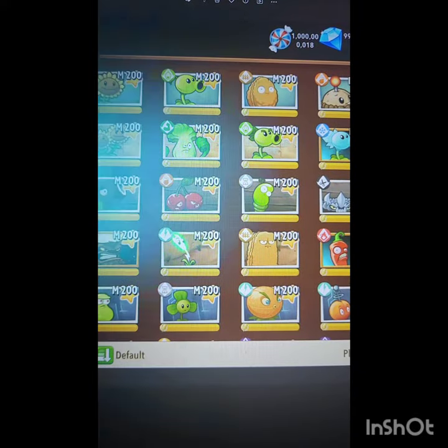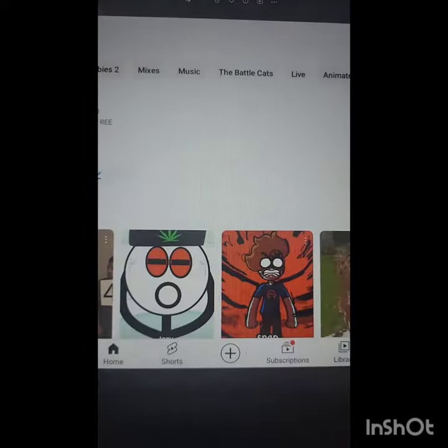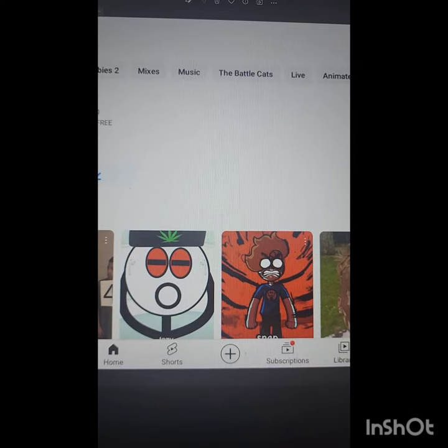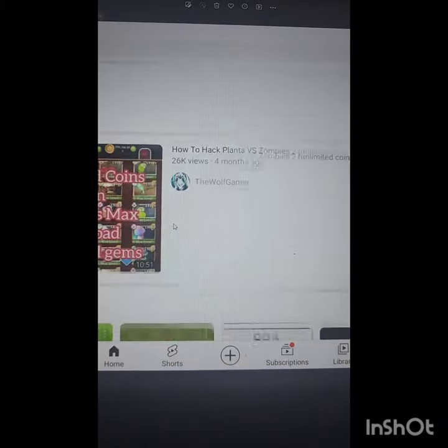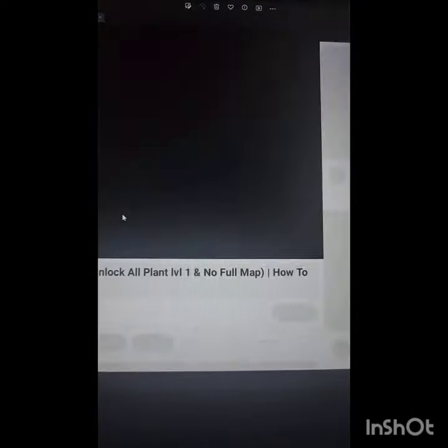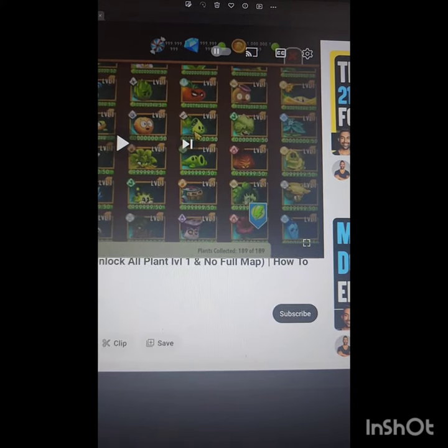We start off — basically if you're using something like BlueStacks, you have to have YouTube on that, because I'm gonna put a link in the description of something you have to download. You can just search up the video, or you're watching it right now. You could search up the original YouTuber, but the thing you'd have to search is 'how to hack Plants vs. Zombies 2.'